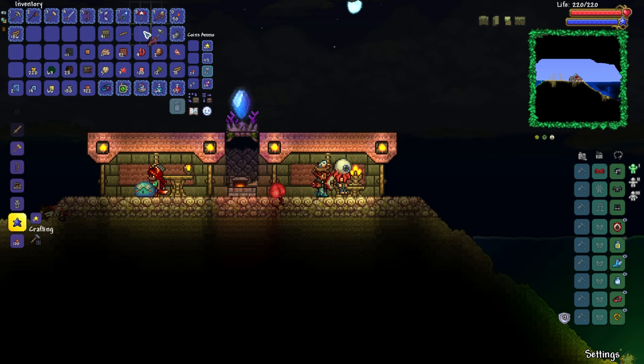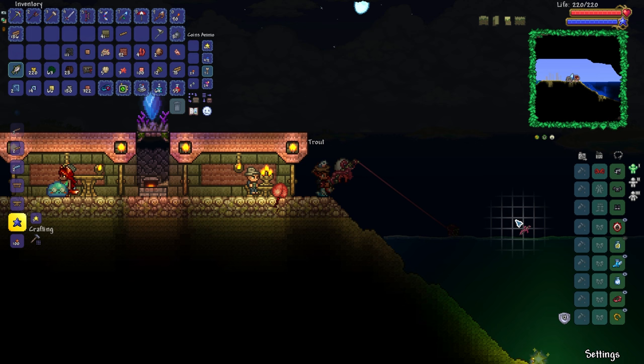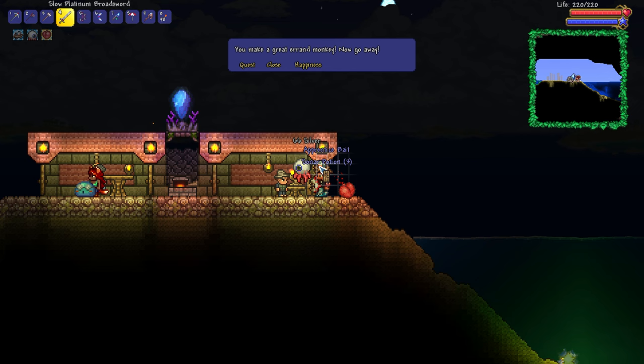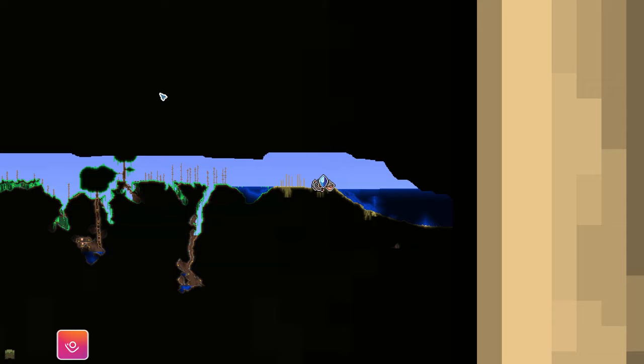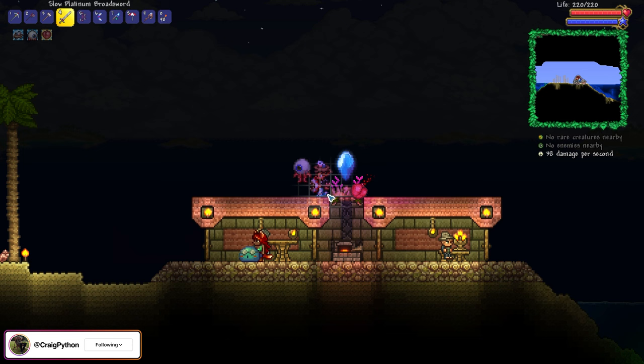It is now time - we're looking for a clownfish from the ocean. Fourth time lucky! There we have it - we've got apprentice bait and sonar potions. That was our very first fishing quest of the entire series!